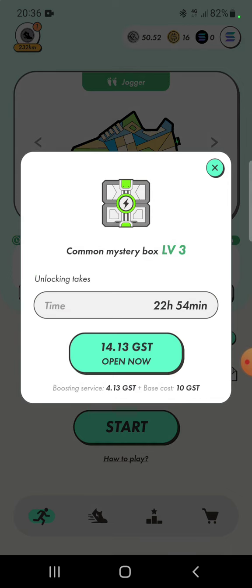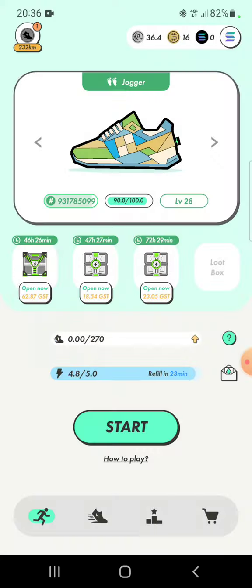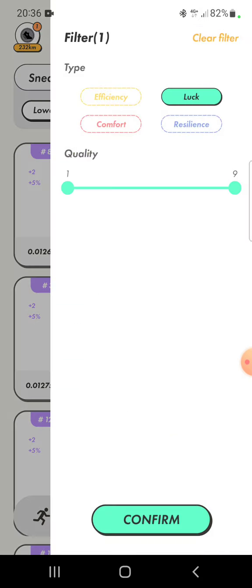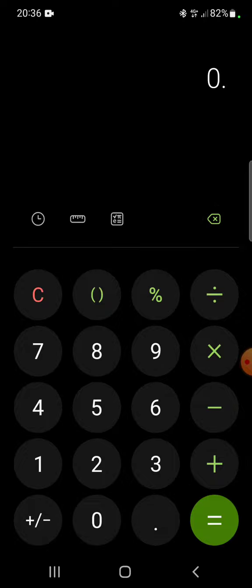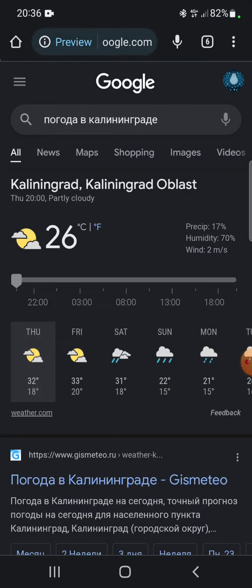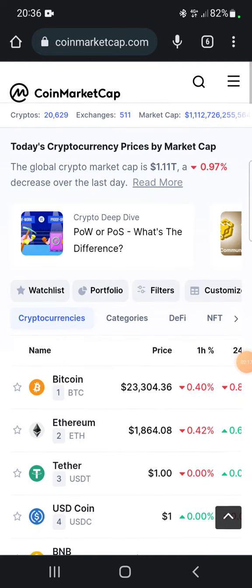Without any further ado, let's open the box first. We're going to be opening 14 GST here. The current price of GST is around 6 cents and has been there for a while. We got two luck gems — each luck gem costs 0.35, so two of them would be basically 0.07.